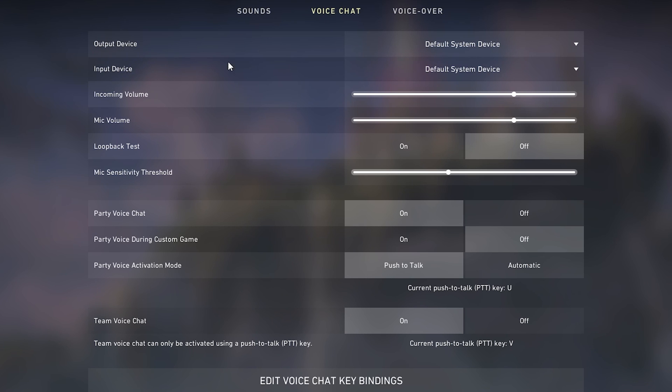We're going to leave your output and input devices alone. Incoming volume is how loud everyone else is. The cool thing about this game is you can adjust people individually, which is great because you can't do that in Fortnite — you've got that loud person and that low person, it's just a mess, you basically have to use Discord. You can go ahead and adjust mic volume here too; if you're not loud enough you can boost it and turn it up.